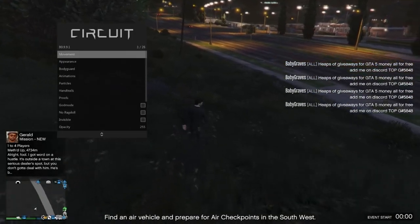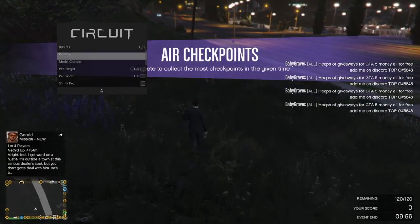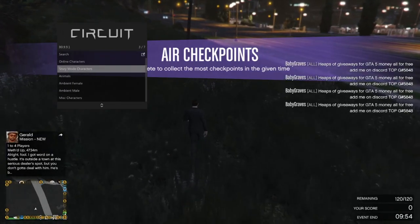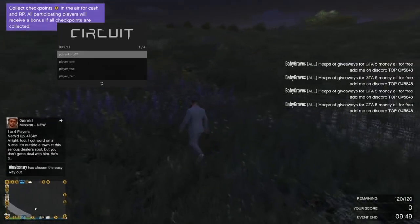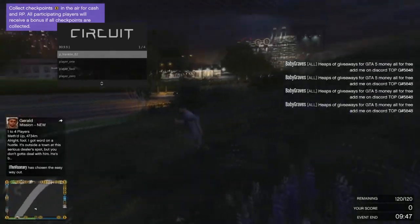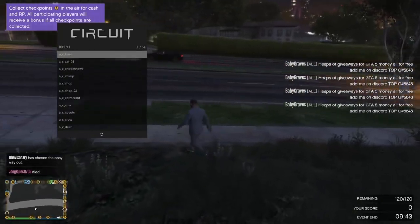I'm just going to go backspace to exit that area. Appearance — as you can see, you have model changer and outfitter. You can change different characters; like, you can change to Franklin. So that's pretty cool. There's just lots of stuff to do here. You can change to animals if you like.